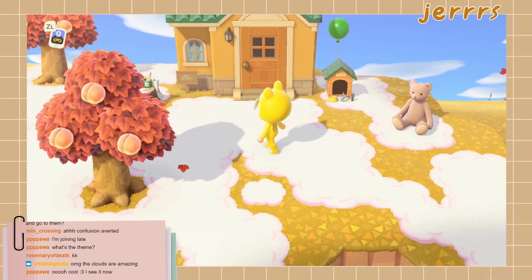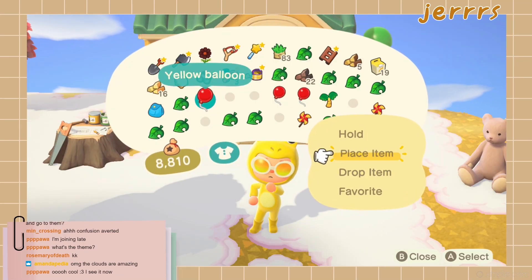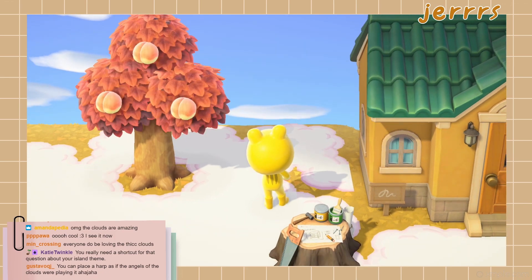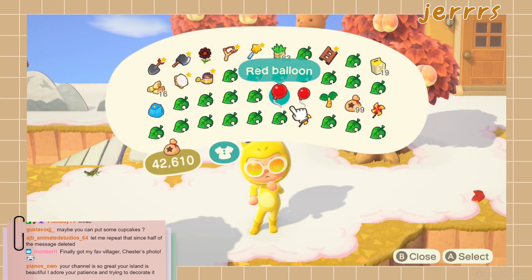Out of all the Over the Garden Wall references I have on my island, this one was one of the more fun ones to do because this was my first time experimenting with Kid Core.